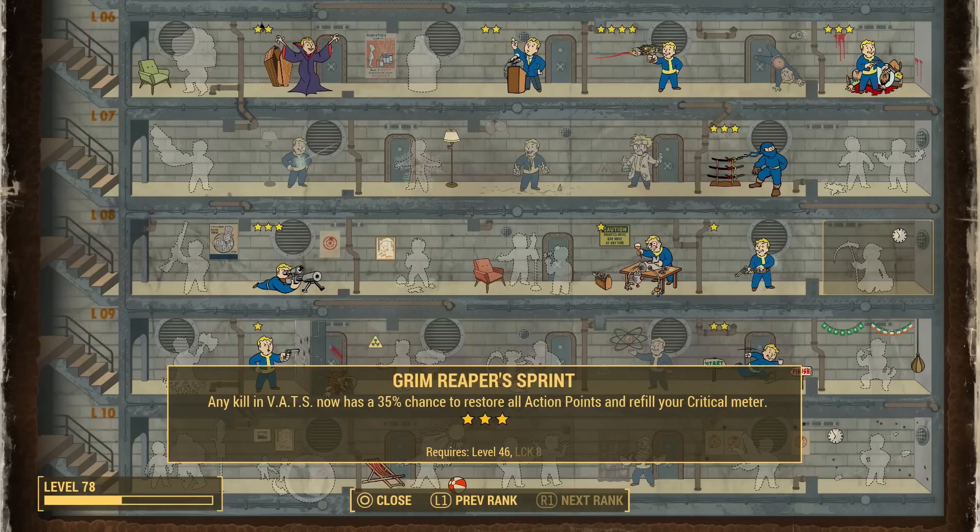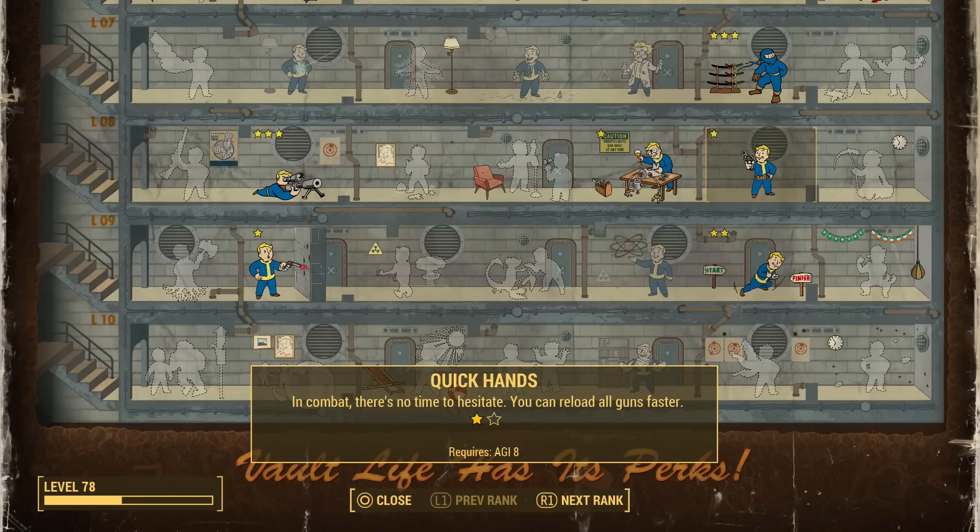If you pair Action Boy with Grim Reaper's Sprint, you actually have a chance of restoring all your action points for every kill you get in VATS. So that combination sounds pretty deadly, especially if you're a heavy VATS user.